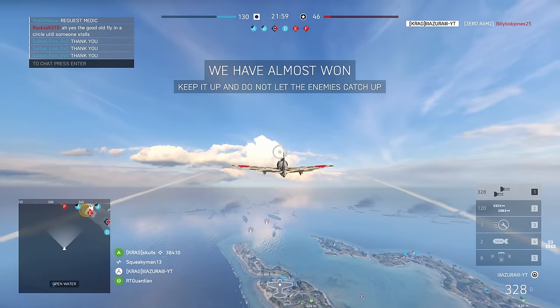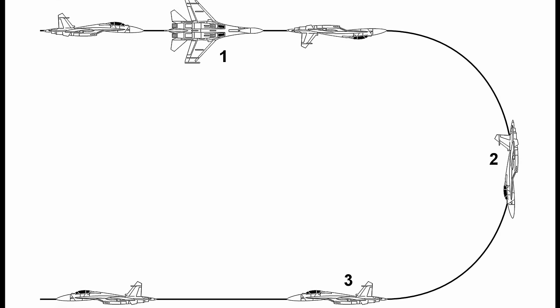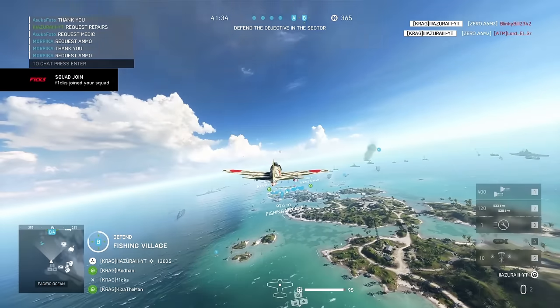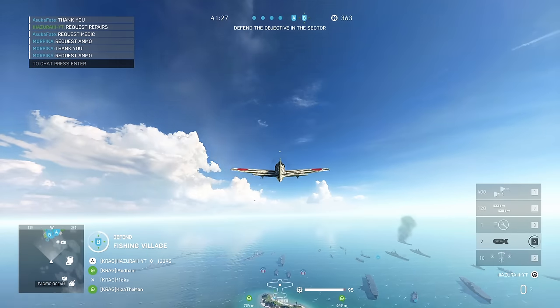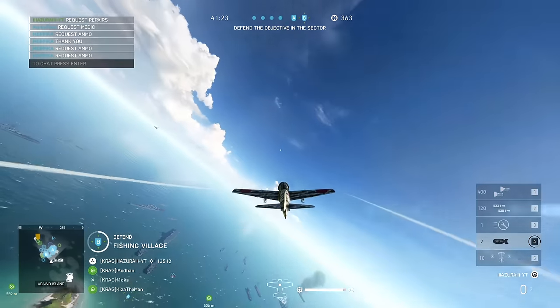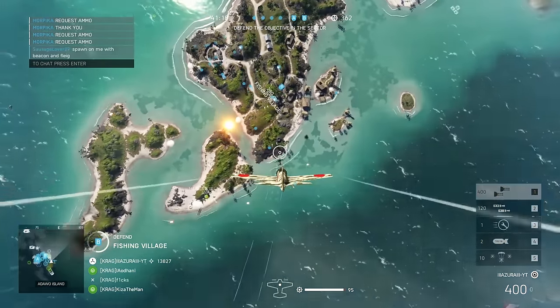Let's start with some easier and basic ones, like the Split S. It can be used offensively or defensively. The maneuver is to roll your plane inverted and then pull back, diving down into a half loop. This essentially turns the plane 180 degrees while trading potential energy for kinetic energy. I mostly use this to set up a high side gun pass against a lower target moving in the opposite direction. It is best used against a target that is unaware of you, because if they are, they can simply pull up and force a pass, which can turn into a circle fight or scissors.